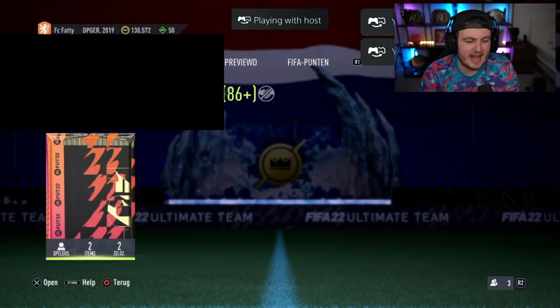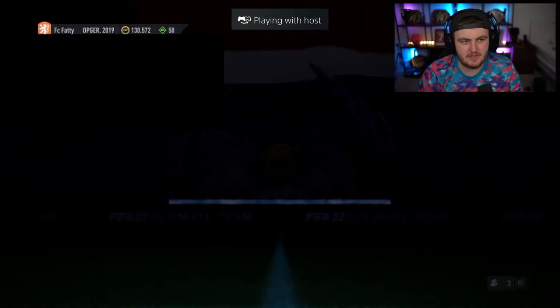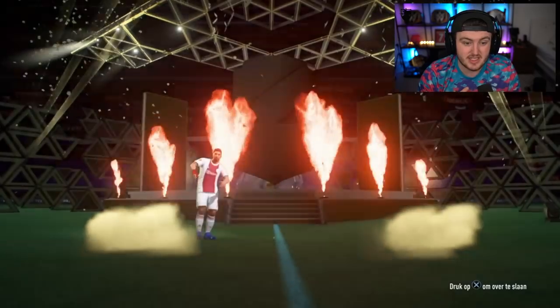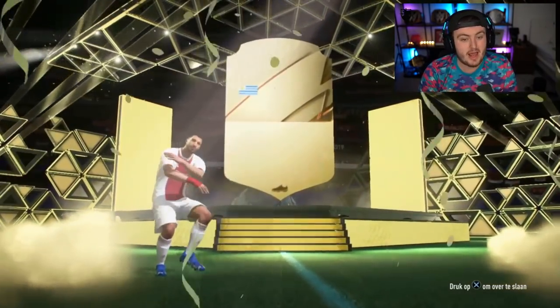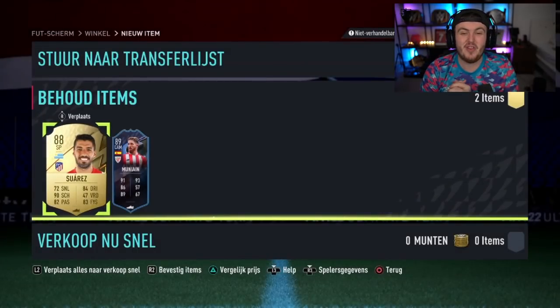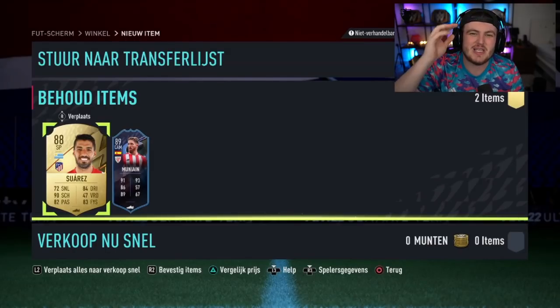We've got Gibby's 86 plus pack now — let's see if we can get Gibby something decent to end the video. Gibby is pretty red listed as well. Luis Suarez as the front player in this pack — he's in the Ajax kit, which is weird because he started at Ajax. Who else is behind him? Munayin. If you guys enjoyed the video, please leave a like below, subscribe if you're new, and I'll see you lads later.